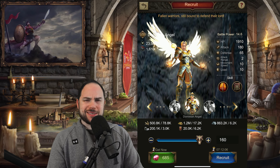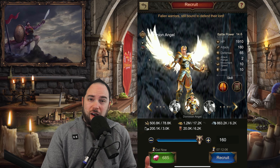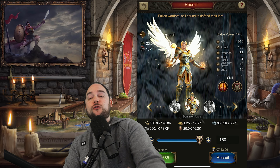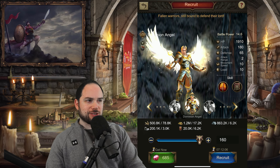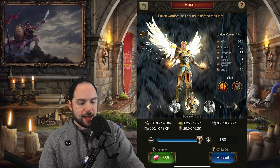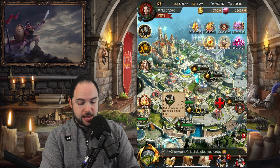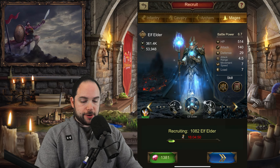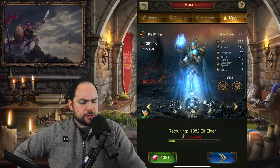You may be wondering: why exactly are Angels so good? Angels do a number of things. They're kind of a frontline unit, but kind of not. They sit behind your infantry and cavalry in battle and do a sort of ranged attack. They will be attacked before things like your mages and archers, but after things like your infantry and cavalry. If we get a look at their stats — look at this T8 stats here on this Angel: 1,910 hit points, 180 attack, 65 defense. This is kind of insane, because if we compare to say my T8 mages: it's got way more health than a mage, more attack than a mage, and more defense than a mage. It's also got more hit points than infantry, more attack than infantry.